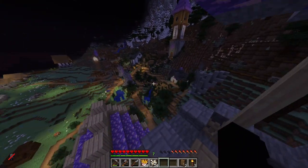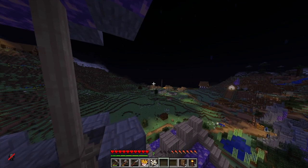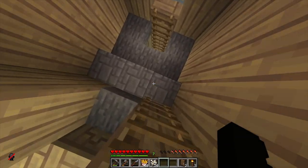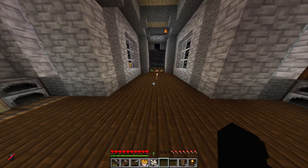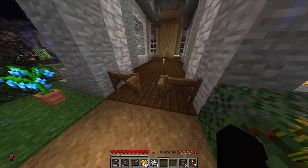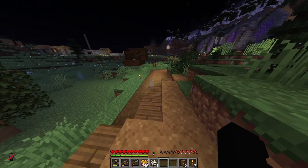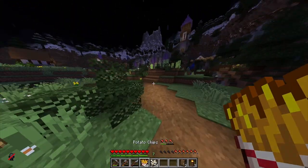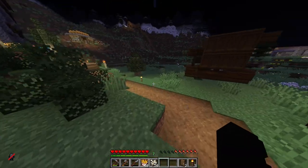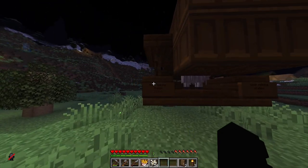My favorite part of Pip's build is up top — you can look over and see the whole server. I was going to do something like this, like a little astronomy tower, but I really didn't want to copy. I actually think the way my base turned out was pretty good. It took me a bit to build because I was off for a while being sick, so I didn't really have a base until I actually built it.